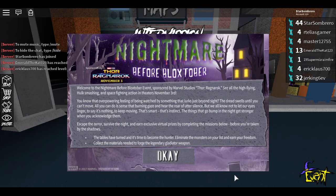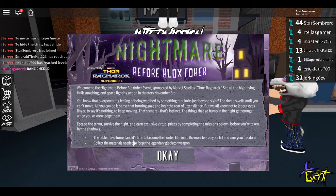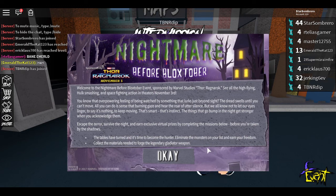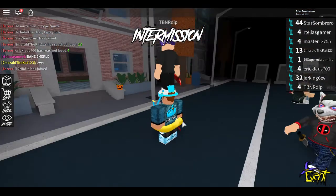Okay, so we're in the game of Assassin. Let's see what the welcoming message is. Welcome to the Nightmare Before Blox-tober event, sponsored by Marvel Studios. Escape the terror, survive the night, and earn exclusive virtual prizes by completing the missions below. Tables have turned and it's time to become the hunter — eliminate the monsters on your list and earn your freedom. That's pretty cool. And then collect the materials needed to forge a legendary gladiator weapon? That's pretty cool.